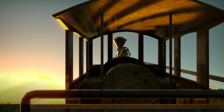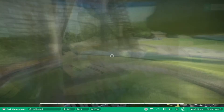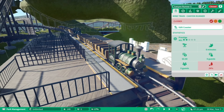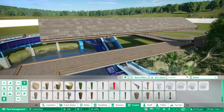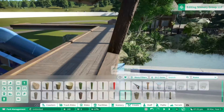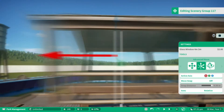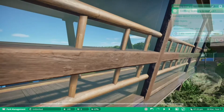I was happy that in the end I was able to make that mine train interact with the lock flume two or three times. The toilet is made, the mine train is made, and now we're starting to tackle the queue of the lock flume.